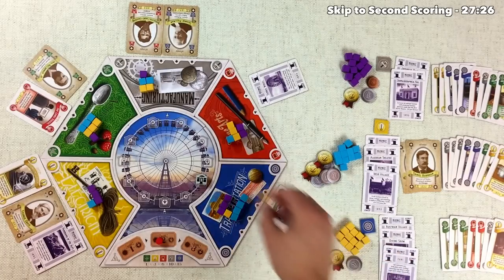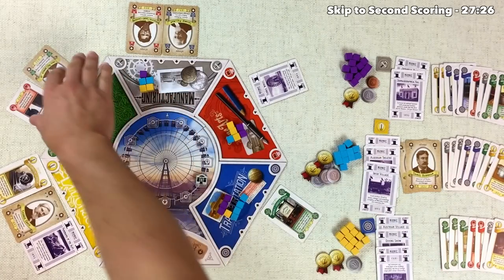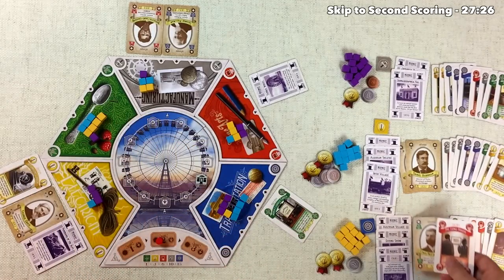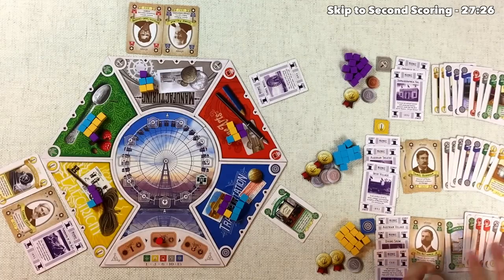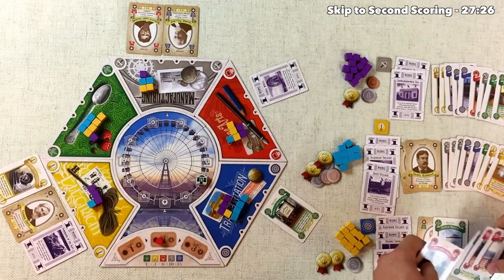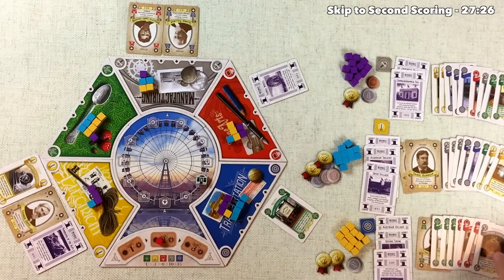The gold player supports the green agricultural area. They have no cards to spend, so they grab the two cards there. On their next turn they'll put another supporter into the green zone, which may help depending on scorings. This gets them another green card, which is good since they're currently winning the green area.